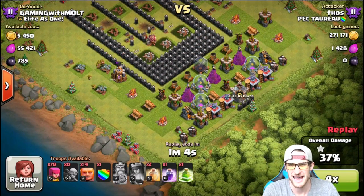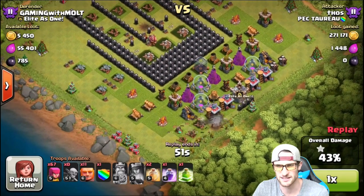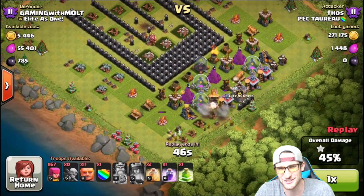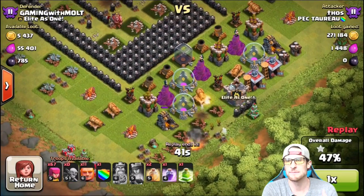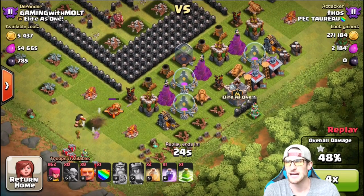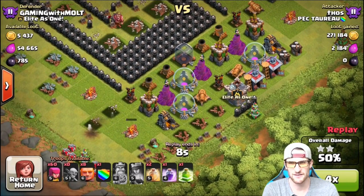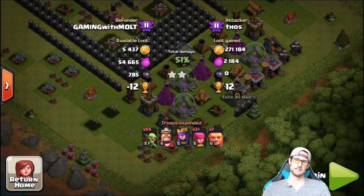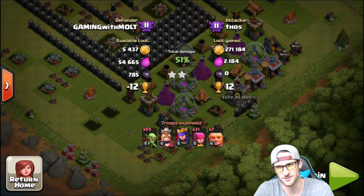With a minute and 11 seconds left he's got 14 Level 6 giants, which used to be the max — they're still beasts. He comes in and I don't know what he's going after; maybe the dark elixir, but it doesn't make sense because he hasn't used any spells. He could have gotten 54,000 elixir if he dropped one heal spell with all his giants. But he just gives up — maybe he was going for the 50% — but he actually got all my gold, so congratulations Mr. Thos.